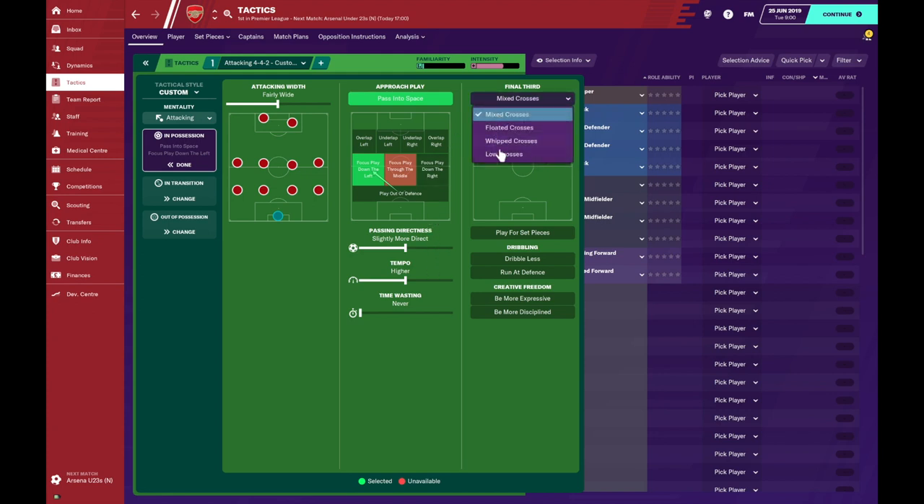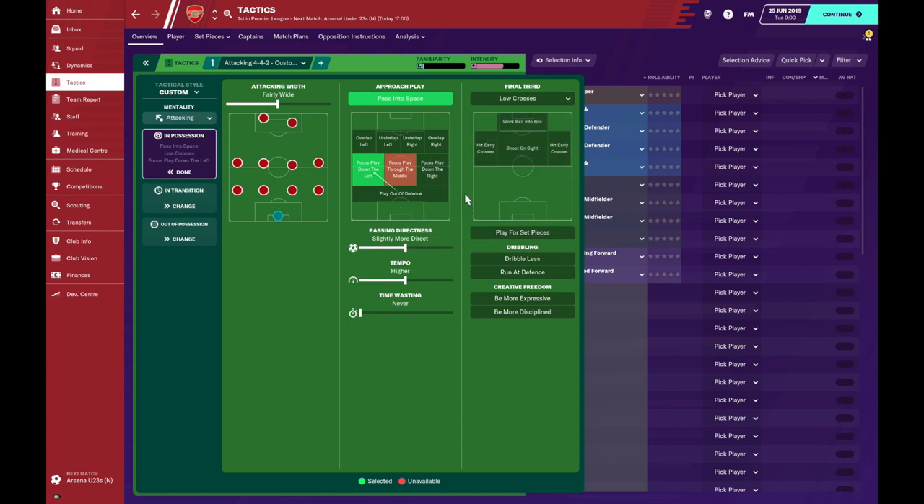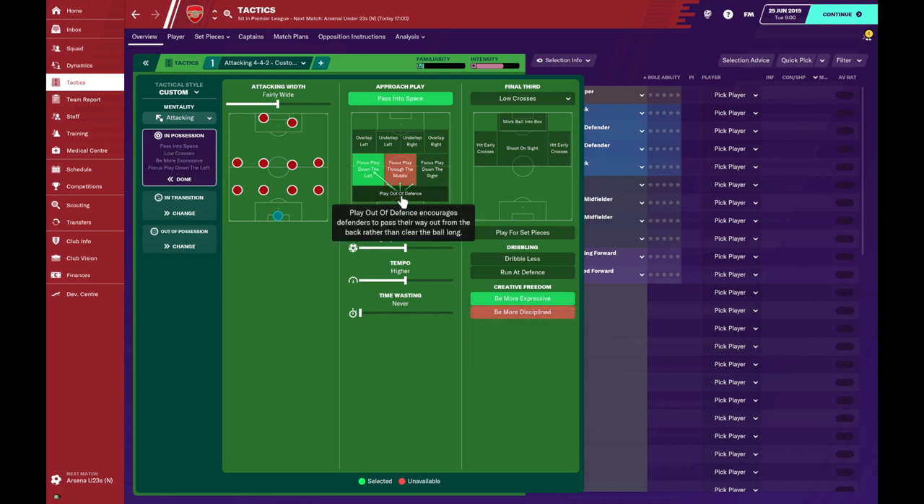In the final third I'm going to put on low crosses as Henry wasn't the biggest and they liked the ball along the ground. Also this team was a flashy side with world-class players that liked to express themselves, so I'm going to turn on be more expressive. I'm also going to turn on play out of defense as Wenger didn't like them losing the ball easily and the defense had the technical capability to do so.